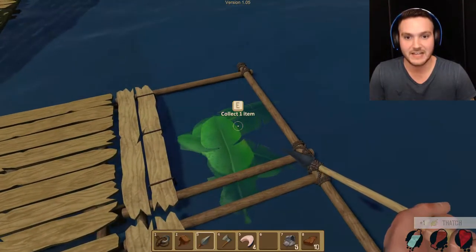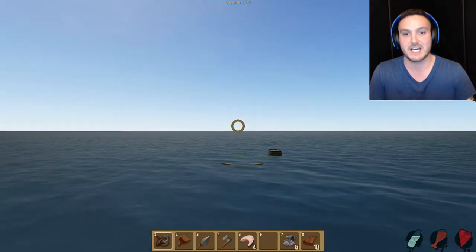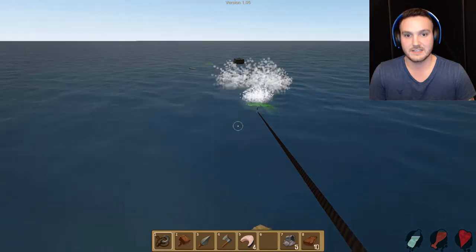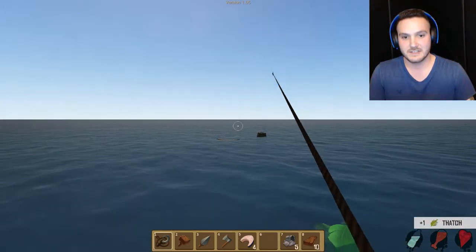Our nets are empty — they're still empty when you quit the game. What the fuck? Look at this! It's a palm frond! That's the old thatch, right? It looks so much better now. You can actually see it in the water. It looks much nicer.